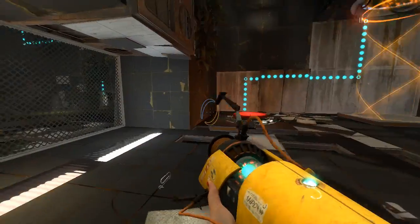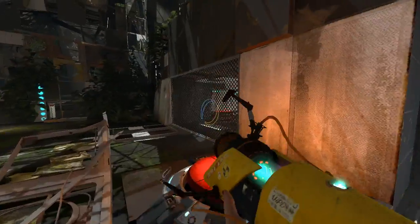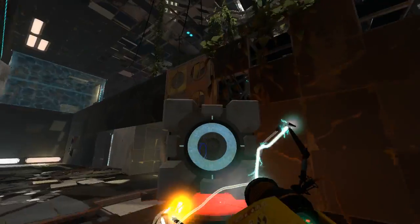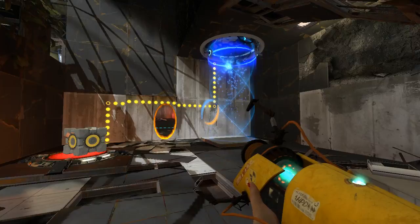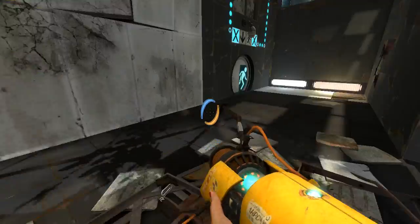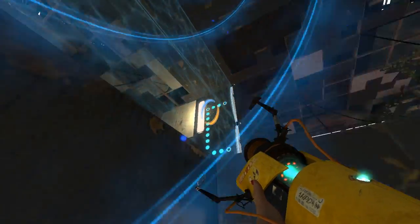We gotta figure out how to get it on this side, which is actually pretty simple. Portal there, portal here, and that Emancipation Grill does not exist. Now that makes this useful to us. Now I can get up here. And there's an Emancipation Grill here.